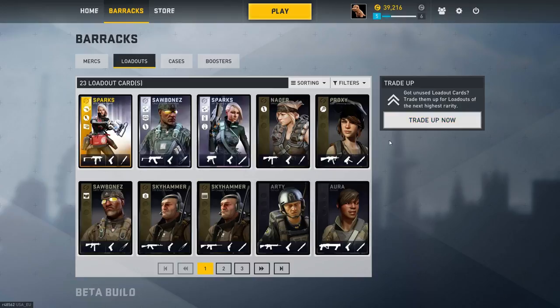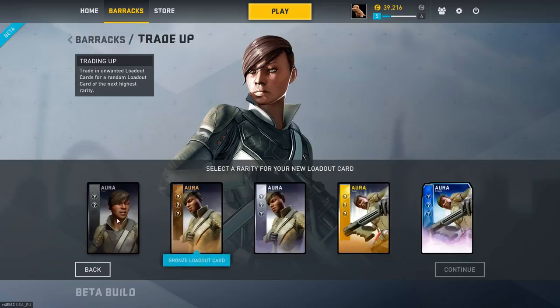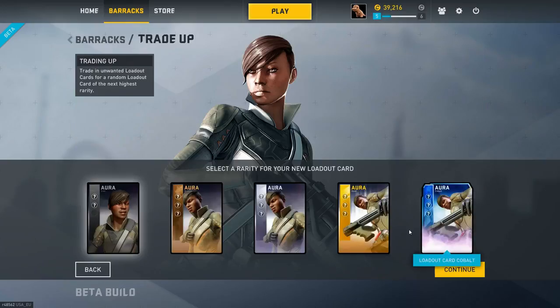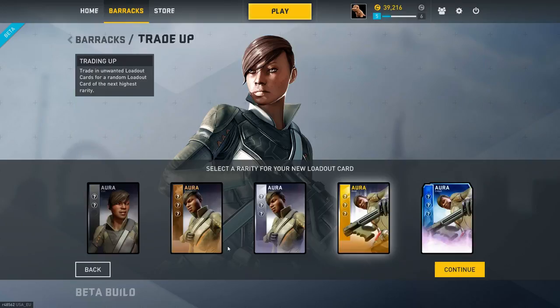You can trade them up — you pick the character you want to trade for. So if I want to make an iron card, I can take three lead cards for 500 credits, trade them, and I'll get an iron card for my Aura character, which will have two trades. The higher level your card, the bigger the transaction fee and the more cards you need to use — obviously you'll need higher rarity cards. The overall in-game pricing on these is not too bad.